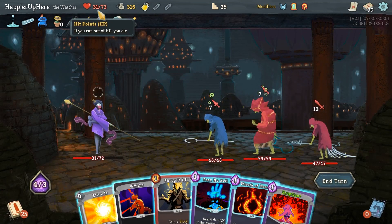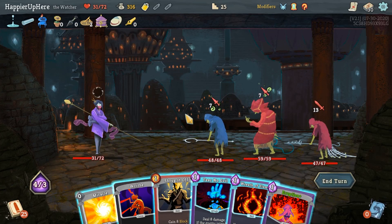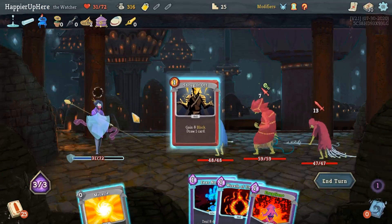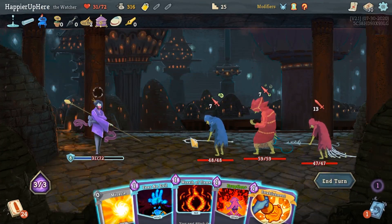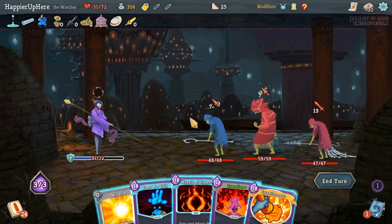Didn't take much damage, so instead of having 2 or 3 HP last time, now I have 31 HP, which I think should be enough, even though I don't think I really have a chance of perfecting this one. I'm even drawing the same cards - I really tried to do everything the same way. Let me take this and then do Eruption, Wreath of Flame, Fear No Evil, and Establishment.